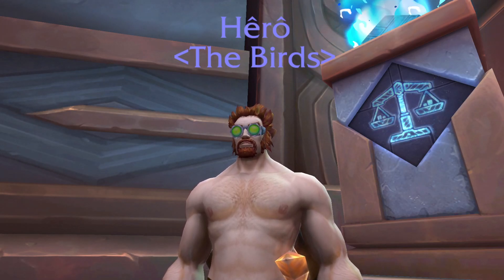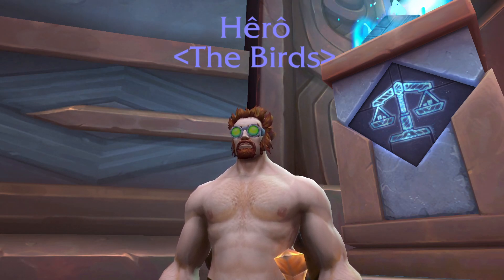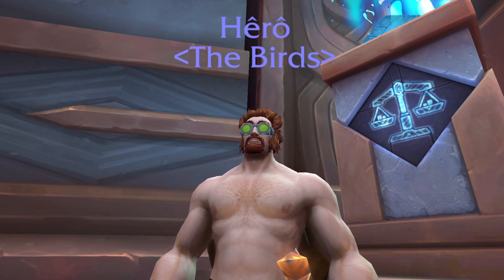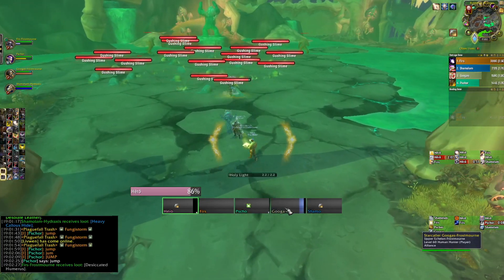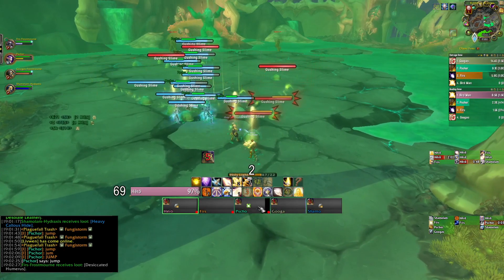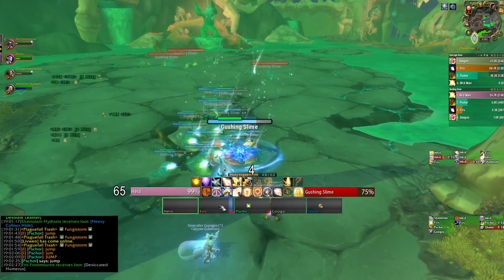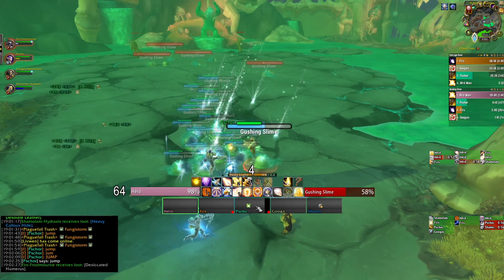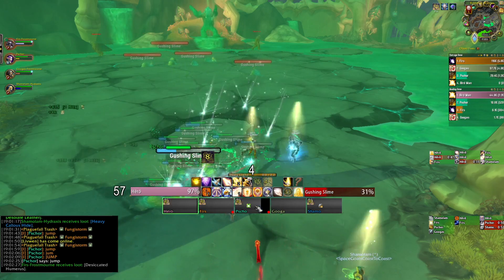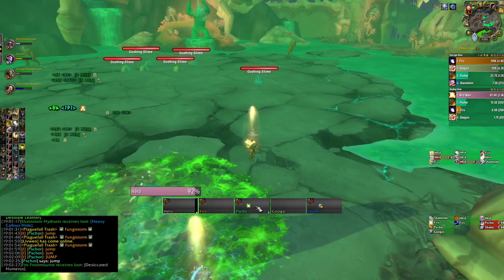Hi everybody, it's here with the Birds, back with another Shadowlands video. In this video I'm going to be testing Rule of Law and Holy Light used alongside Beacon of Virtue. In this Plaguefall dungeon I exclusively — as much as I possibly could — cast Holy Light, pairing it together with Beacon of Virtue to top off the group. I chose to do this mostly to test out the ranged version of Holy Paladin and just the very basic throughput of Holy Light.